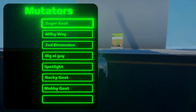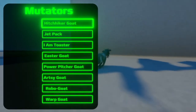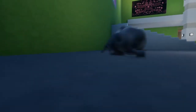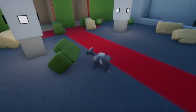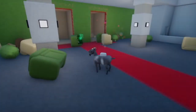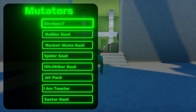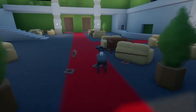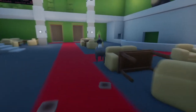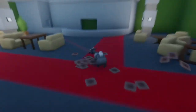The first goat I didn't really understand was I Am Toaster. Before, I didn't really know how to activate the Toaster part, but I understand now — you have to lick something. You have to lick something, and then once you're licking it, you can press the button to make toast appear. I don't know why you have to lick something first — that's a dumb thing I added. But yeah, that's how you make the toast spawn.